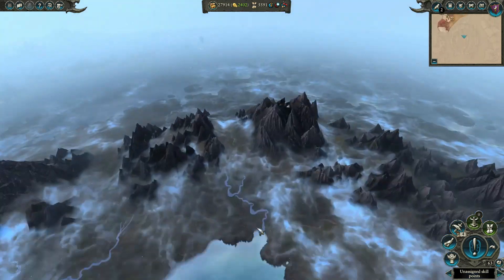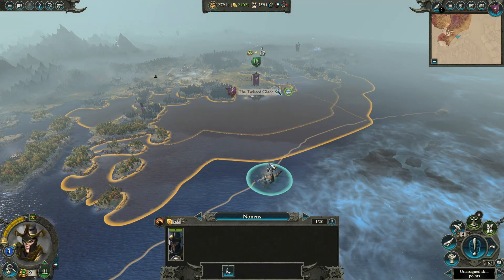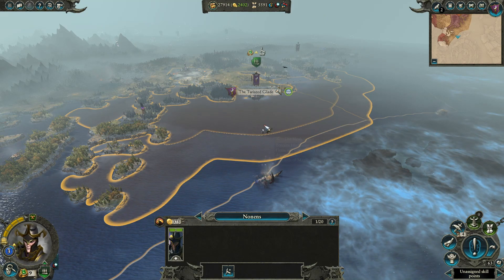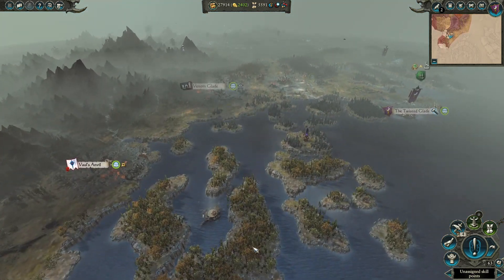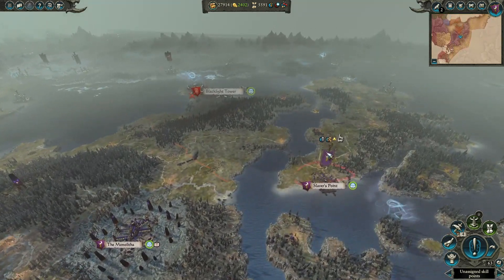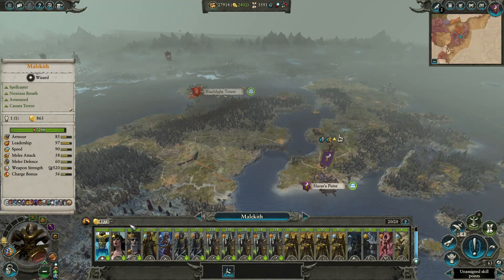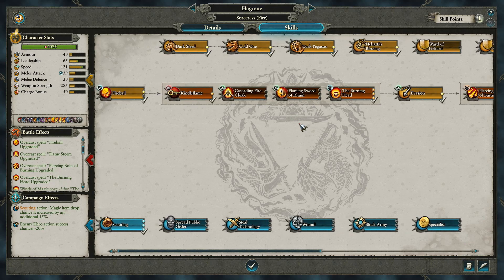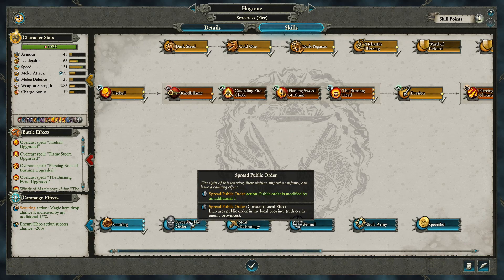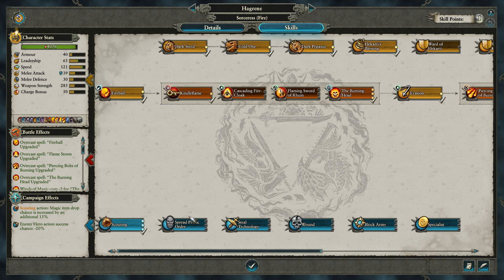That might have been worth the raiding. Lord of the Black Court - we can almost reach whatever this is, but I guess this is considered deep waters. This area is definitely different than the Vortex map, I'll say that much. Malekith got another skill - let's give him the Doom Bolt, we've been waiting long enough on that. Our fire sorceress - public order is modified by one, doesn't sound too bad. We have been struggling with public order, so sure why not.